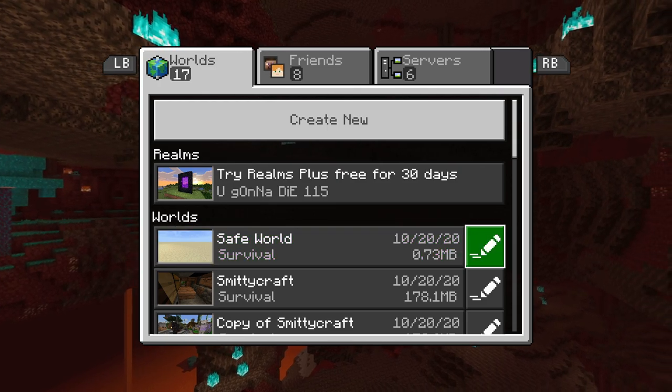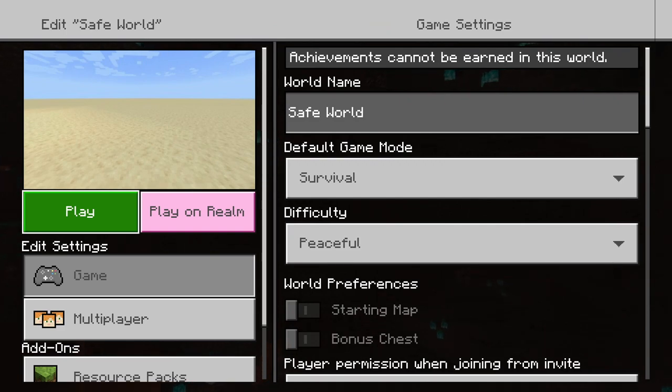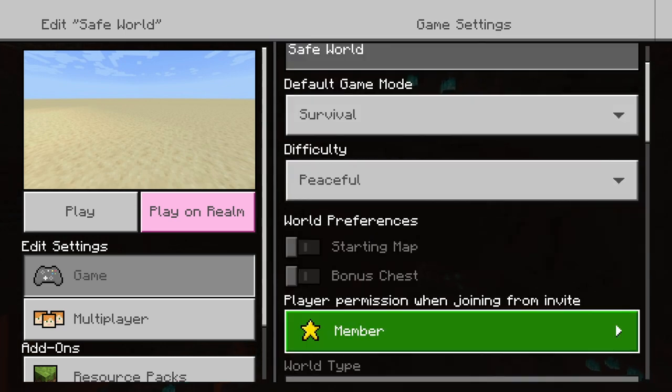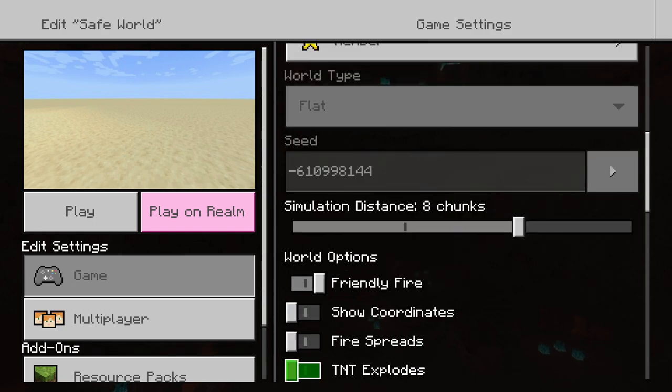My world is called Safe World. I click on this edit button on the right over here. It takes a little while to load — it's Minecraft Bedrock, it's slow. Then you want to come to Game on the side and go over to the right. Over here you have all your settings — peaceful, survival, whatever, you want to keep it in survival. And if you come down here, you can see these options.